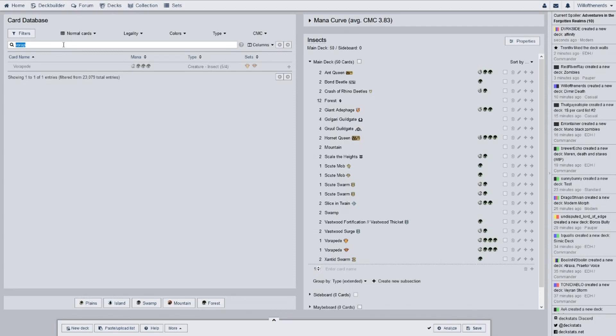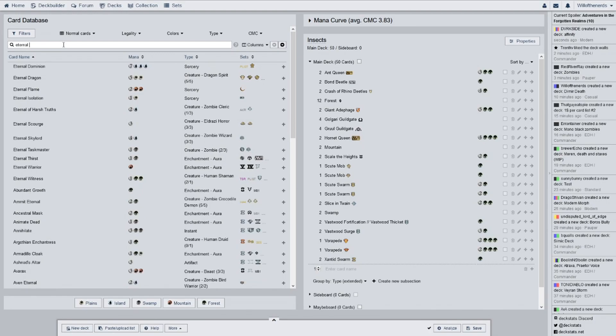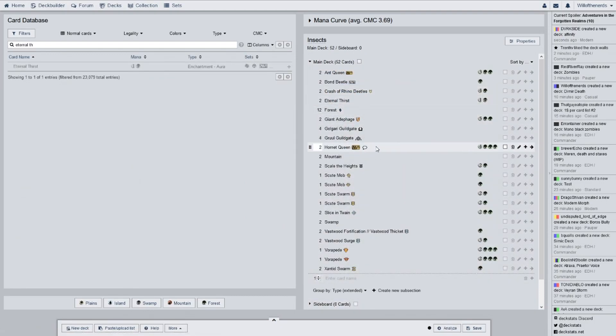We'll go to the black cards next. I think I can probably take some of these out — maybe replace the black cards. These black cards I could probably take out and put in some green cards or red cards, just make it a Gruul deck — that would probably be the better thing to do. But I had some black insects, so I was like yeah, I'll just do that. If I find other insects that fit better, I'll take them out.